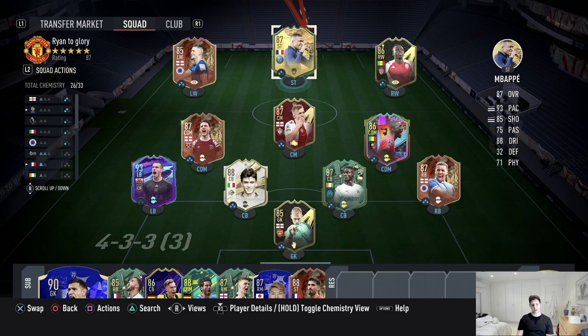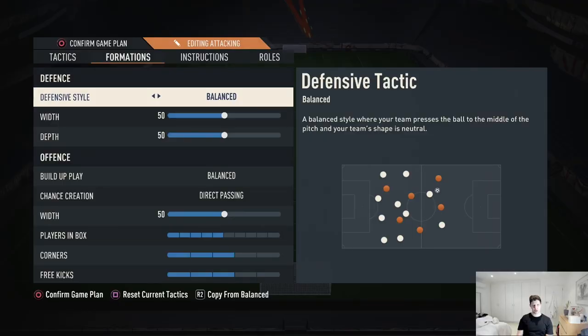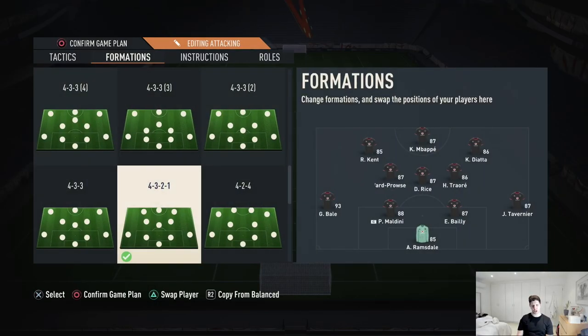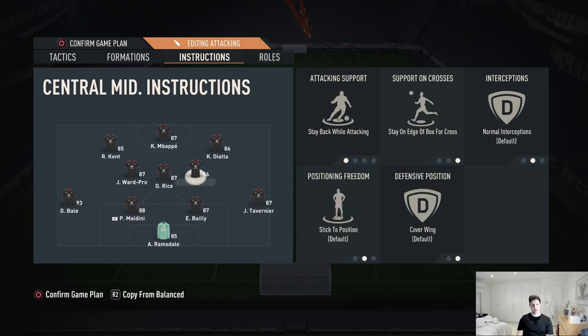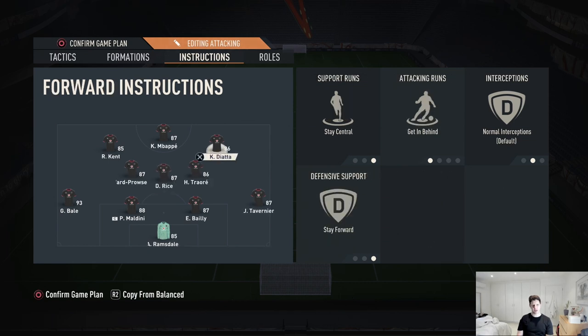The plan is once we get Hugo Sanchez we just move Mbappe to the left and Sanchez up front, and then when we get Ramos he's going to come in for Bailly - but to be fair so far Bailly is head and shoulders above Maldini. This 4-3-2-1 is an incredible formation. We're going to line up with Mbappe on the left, Sanchez up front, Teotirat on the wing. Instructions: basically stay back, overlap. All the instructions for the midfielders are the same except Rath covers center, Traore and Ward-Prowse cover wings, and exactly the same for the front three.